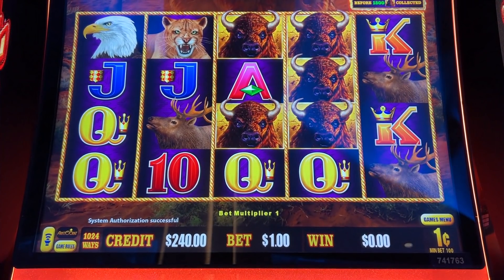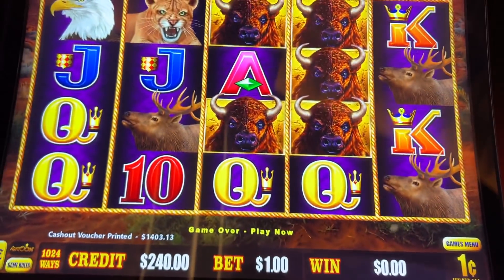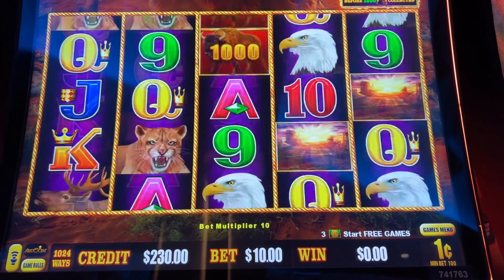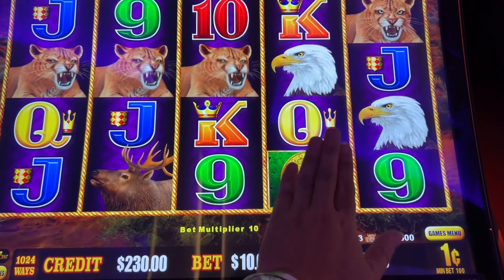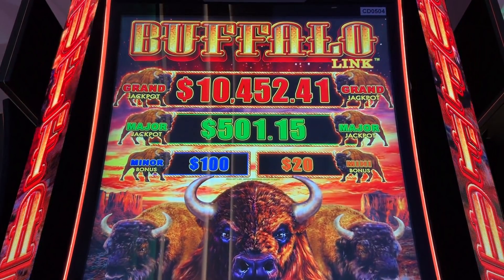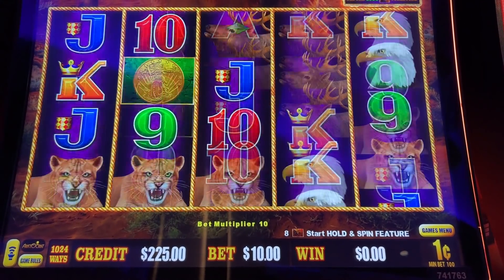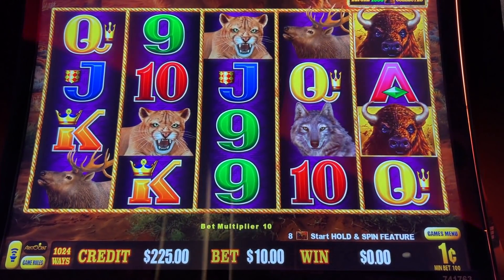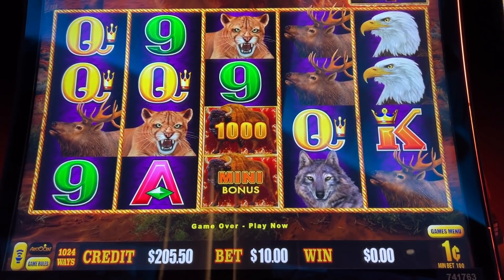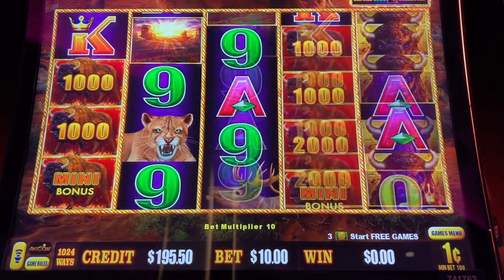All right, let's continue with the Max Bet Madness. This is Buffalo Link at the penny denom. Max bet's $10. Let's go for it. Money in, volume is up. Let's get started. Come on baby, tap the coins. Take a look at the progressives — the major on this one is actually pretty small, only $500. Looks like somebody just won it. Come on baby, let's line up some Buffalos, or trigger a bonus.